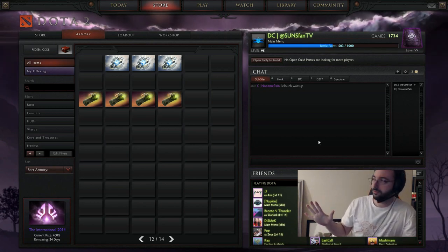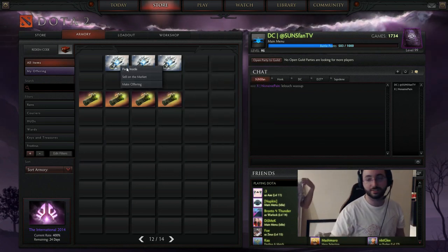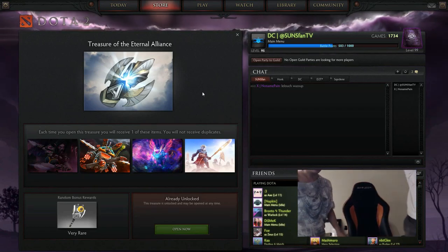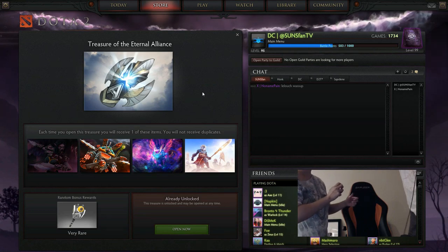I just opened one. I didn't get anything good. So this is the Alliance chest — sit down, say hi to everybody, put on the headphones. We need better luck, so this is why we're doing this.